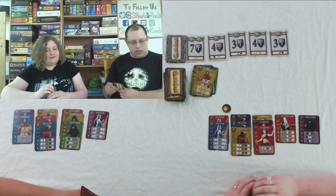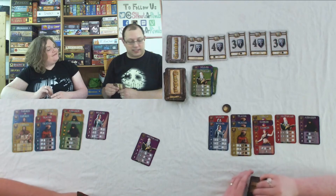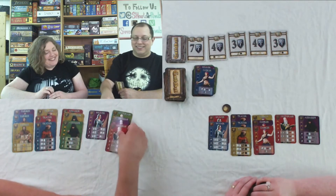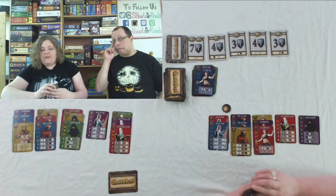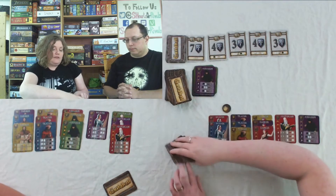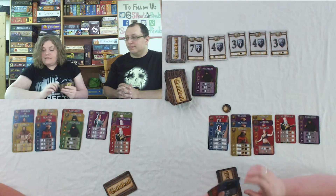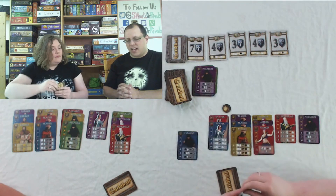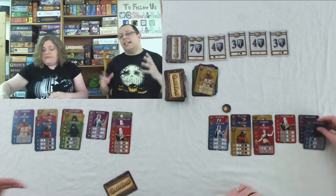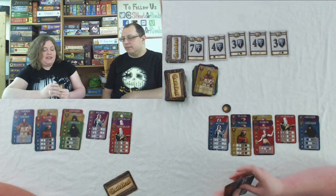Sharla plays a Purple Historian to retrieve the Farmer from the discard pile, then a Red Historian to take the top card. All the cards in her hand are doubles she can't play, so she discards to draw six. Justin plays an Assassin and kills Yellow Farmer Joe — 'a guy raises pigs, can't get a break.' He then plays a Weaver to put one card directly into his Guildhall.